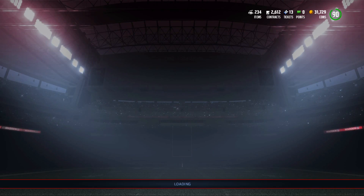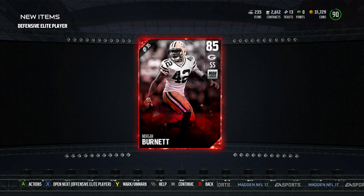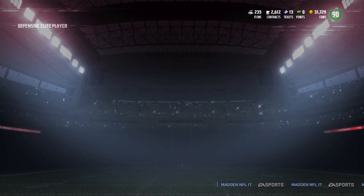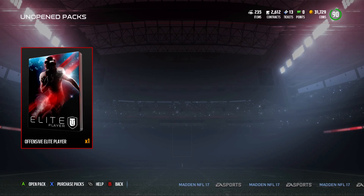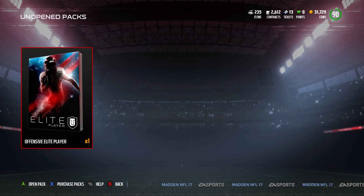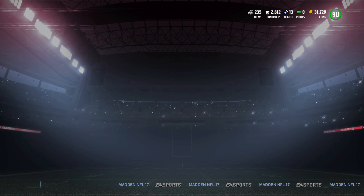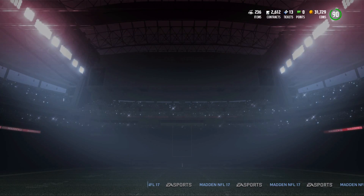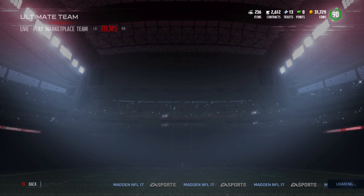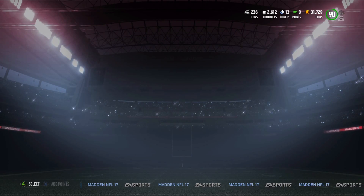Defensive elite player. Give me something good. Morgan Burnett. Yikes. One more — it's all been trash so far. Give me some nice ones that aren't gonna be stupid. 85 Drew Brees. Wow. I think those were all 85s except for that one Mitchell Schwartz, which was an 86.